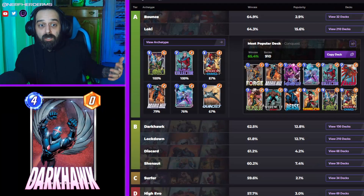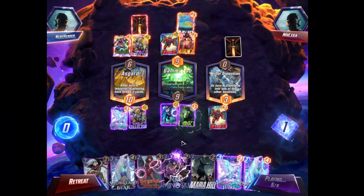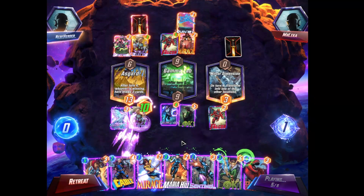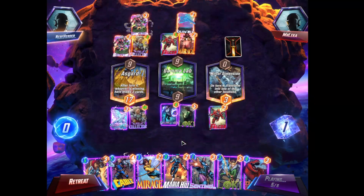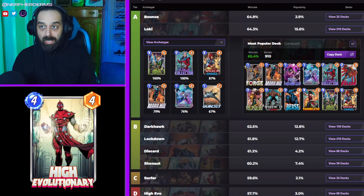And that's the strength of Loki. You can just win with giant Collectors, efficient threats, or if it doesn't seem like it's working out too well, you just switch it up — Collector with a bunch of cards in your hand — and you just play out the opponent's game plan on the last two turns of the game. Seems to work out.